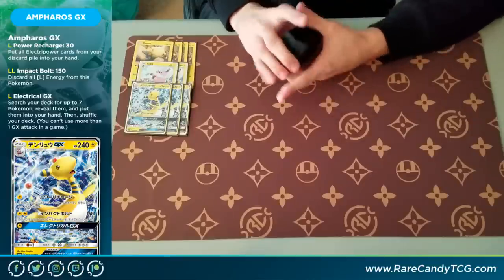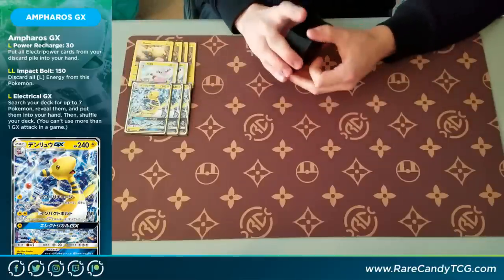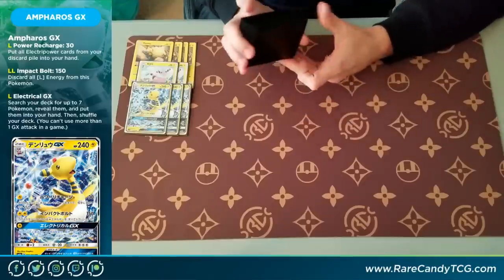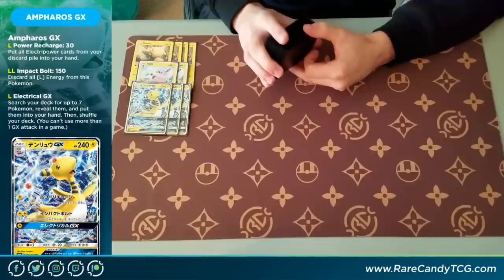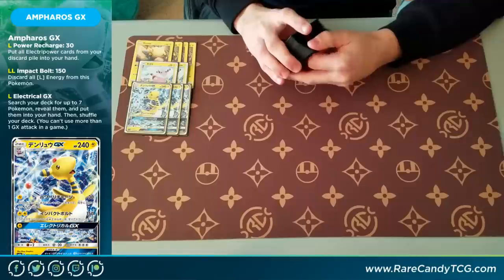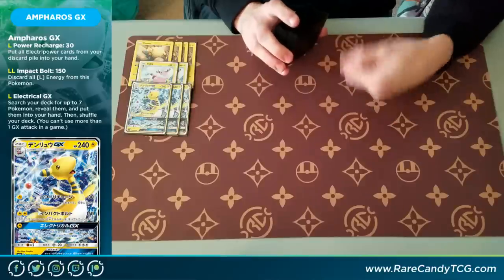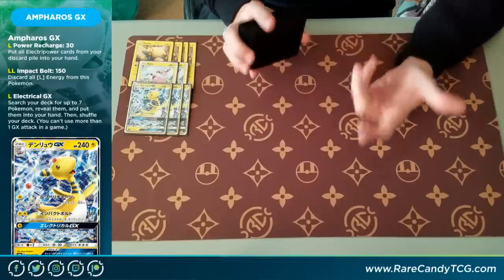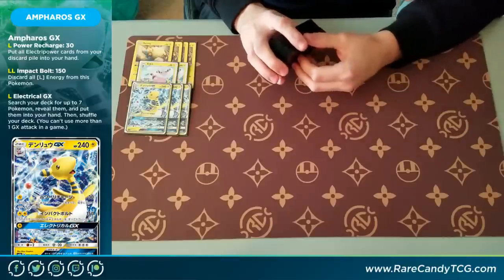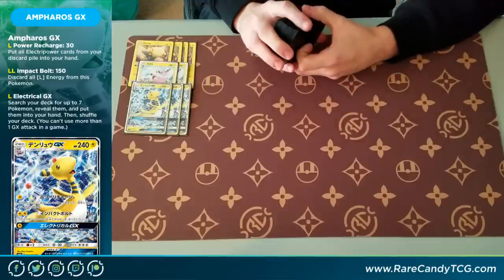The main attack that's really exciting is the first one. For just a single Lightning energy, you do 30 damage — nothing too special — but you get all of the Electropower cards in your discard pile back into your hand. That's a big deal because Electropower is the item card that makes your Lightning Pokemon do 30 more for the turn to your opponent's active, and they do stack. So if you play all four Electra Powers, you're doing plus 120, and you get those back every single turn just for a single Lightning energy. This means you can abuse things like Max Potion and pretty effectively two-shot things in the format.